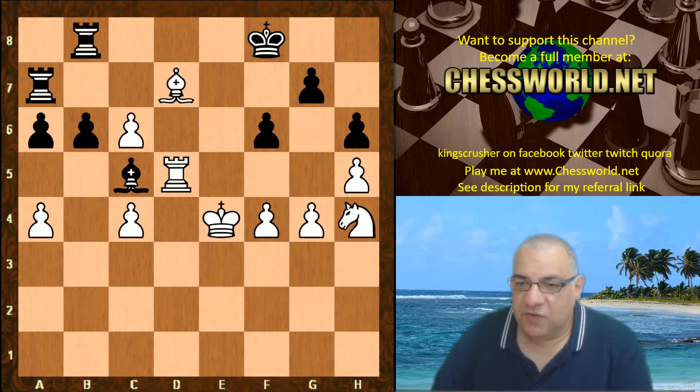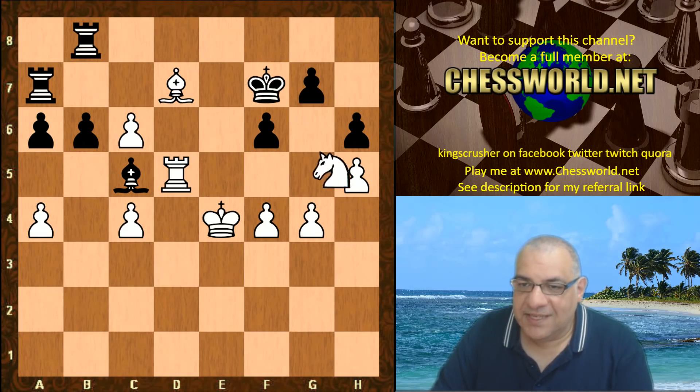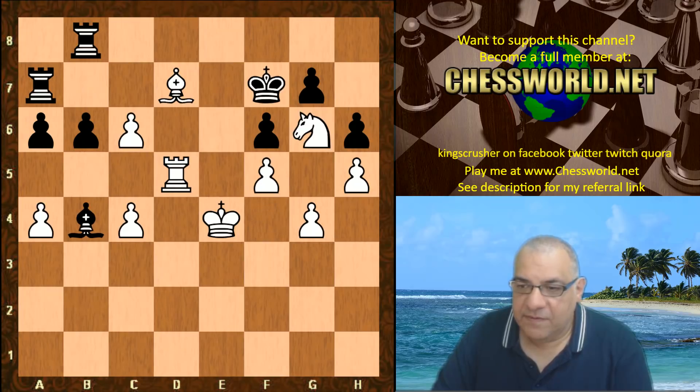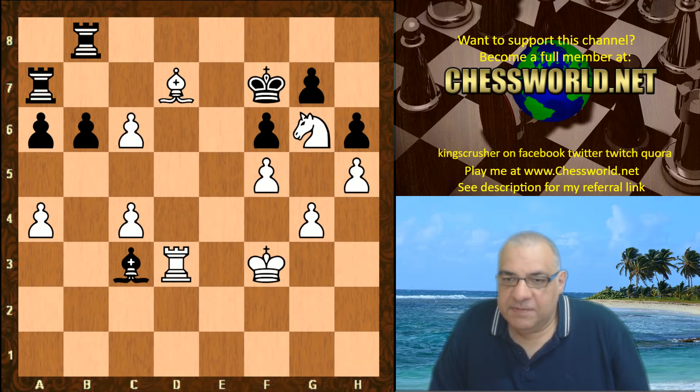And now Knight h4. We have King f7, Knight g6, Bishop e4, f5, Bishop e1, King f3 is played, Bishop c3, Rook d3. And here in this position black does something you might think is a little odd — black plays Bishop e5.